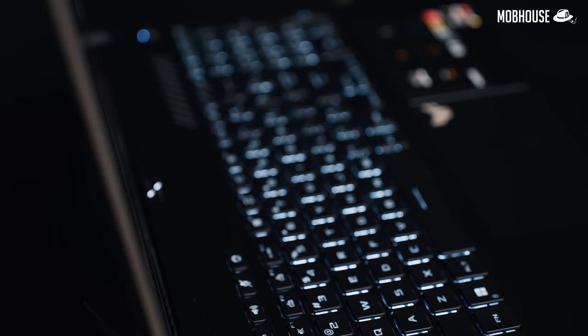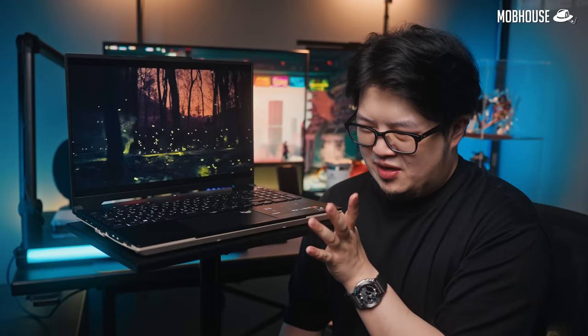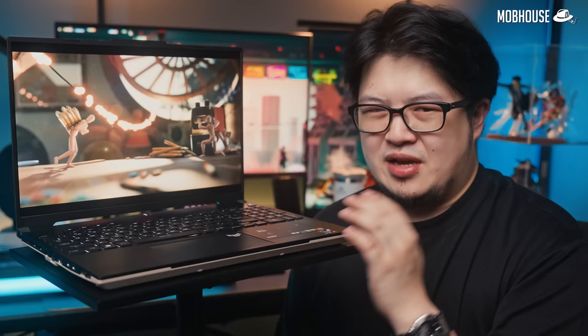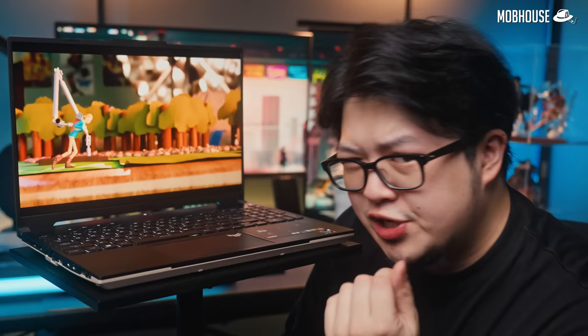Moving on to the keyboard — the first thing you'll notice is that it doesn't have RGB, just a white backlight with three brightness levels and three light effects. I don't really care about RGB keyboards, but if someone's paying more than RM5,000 for a gaming laptop, it's gotta have RGB. It also doesn't have full-size arrow keys, but you do get a numpad — Asus, gaming laptop, priorities? Fortunately, the keys feel pretty tactile and decent to type with, especially because the deck has zero flex. The keys are very quiet and quite tactile, but a little mushy for me.